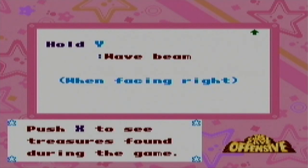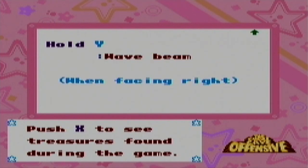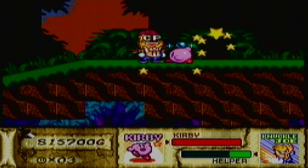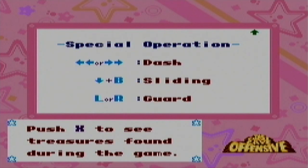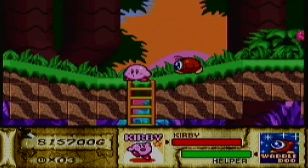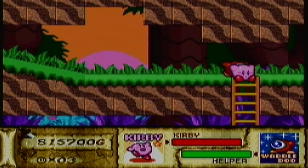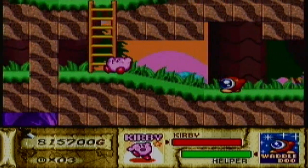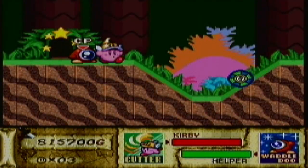If you pause the game, some button will show you... Do I need to lose my ability? I know there's some way where you can see the treasures, but I can't figure it out. If I can't see whether I have all the treasures, that's going to be a big issue, because I don't want to go back to areas to see if I missed something. There's got to be some way I can see if I have all the treasures.